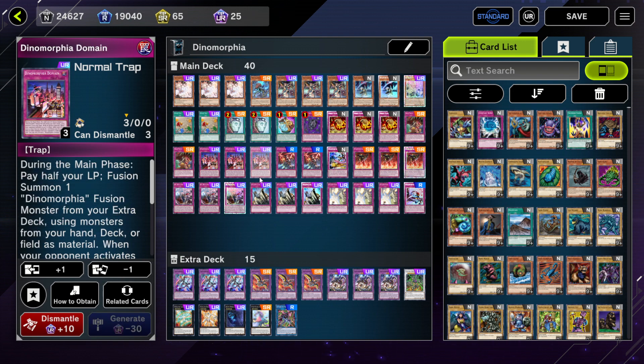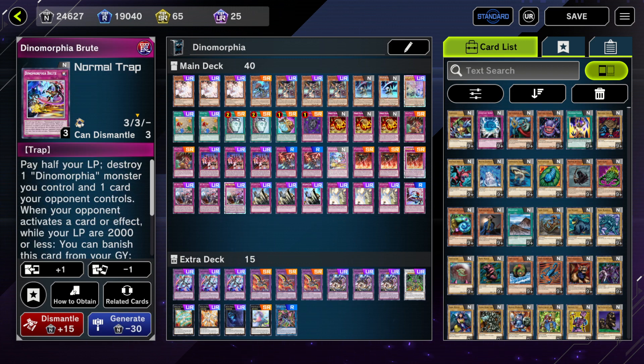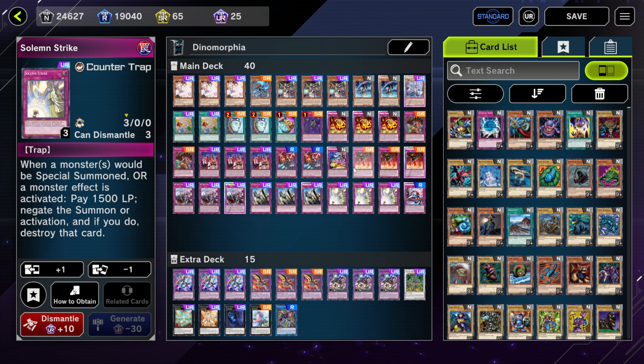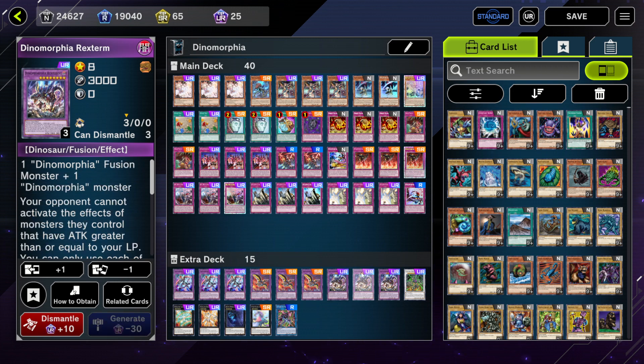Dinomorphia Domain is your first main fusion trap, and Dinomorphia Frenzy is the second fusion trap — arguably the best fusion trap to pair with Teresia. Dinomorphia Alert is for recovery, Monster Reborn, Dinomorphia Brute for destroying problematic floodgates or field spells, and Dinomorphia Sonic to negate spells and traps. Solemn Judgment to pretty much say no to anything, and Solemn Strike for a generic monster negate or to negate hand traps. The extra deck is simple: three Kentrogena, your main boss monster that copies normal Dinomorphia trap cards. Selgurio is used as fusion material but has a neat burn effect. Rex Term is your walking Skill Drain dependent on life points.